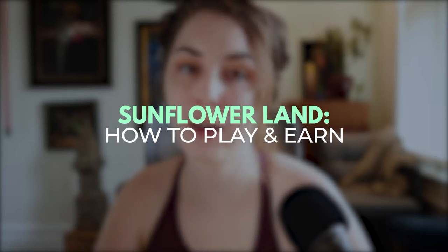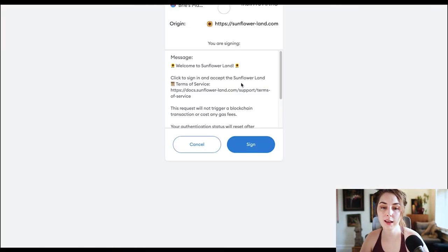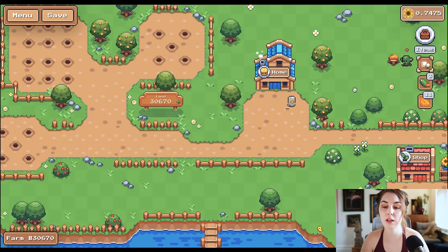Let's head on over to my farm and I'll show you what gameplay is like. You'll need to connect your wallet and sign to connect. Here's my farm — I planted some cauliflower overnight, so first I'm going to harvest those. I've harvested all the cauliflower.